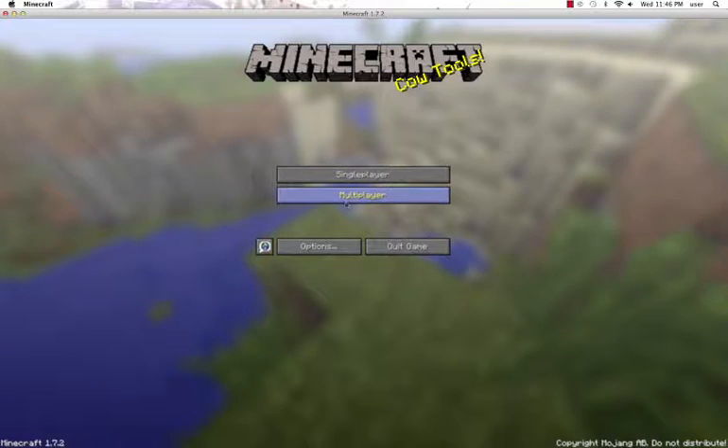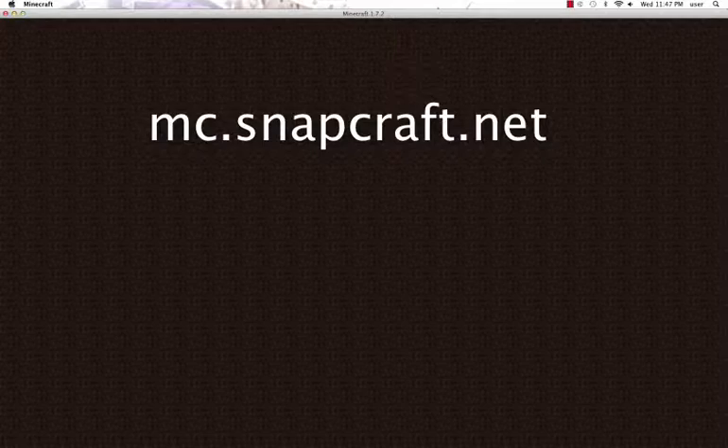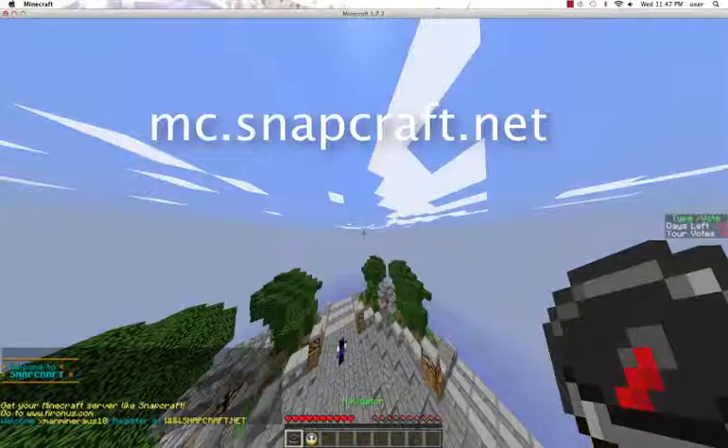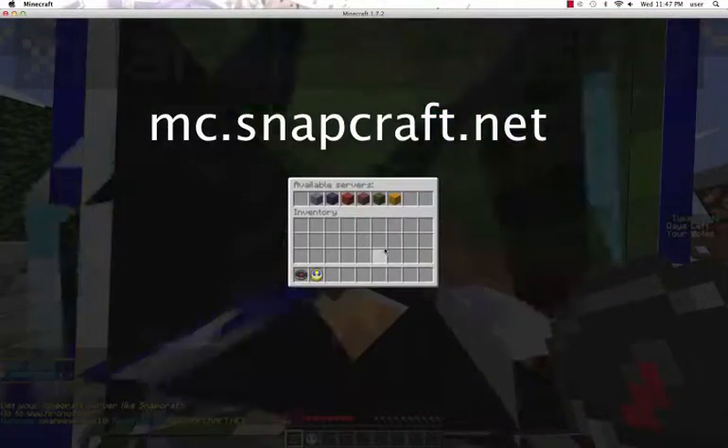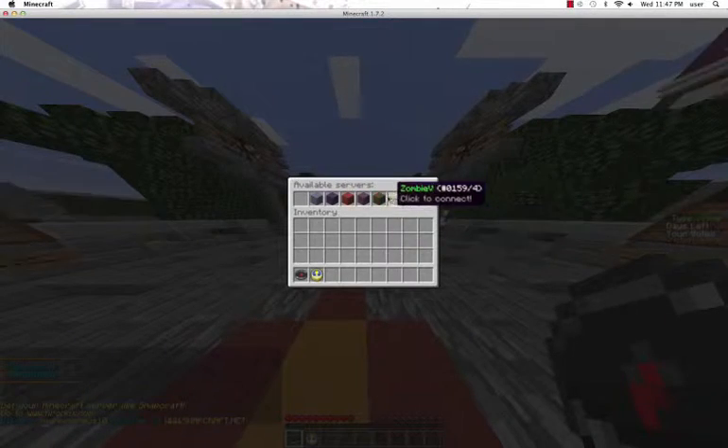Not for a while, but I have done a lot of stuff. I'll put the IP on screen right now, right here. The IP is mc.snapcraft.net. You'll spawn in this hub, just click the compass, go to factions — they also have some other stuff you can check out.